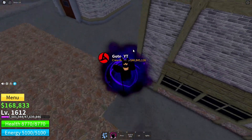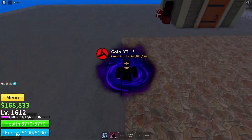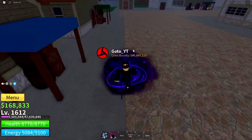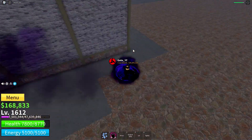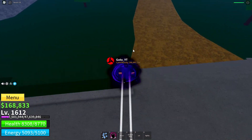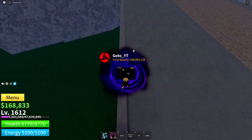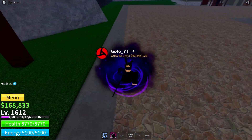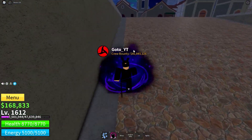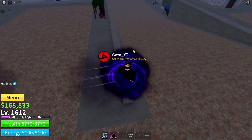The last devil fruit that is very good for PvP in my opinion is Doe. Doe has all the properties I talked about earlier — it does high damage, is very good for combos, and also has a mobility move which you can actually use in a fight. That mobility move also deals damage, which makes it even better.